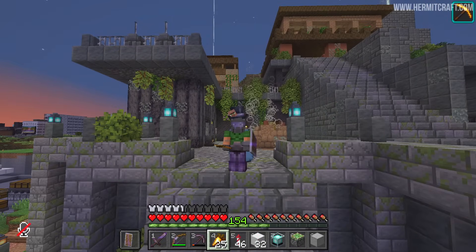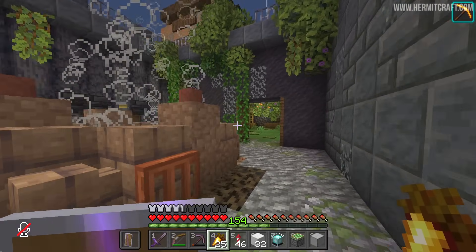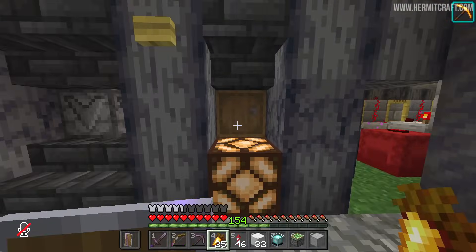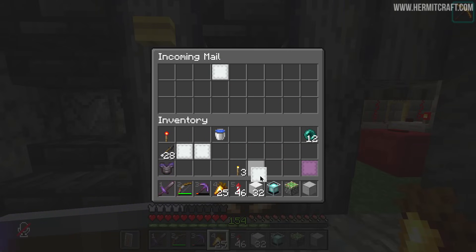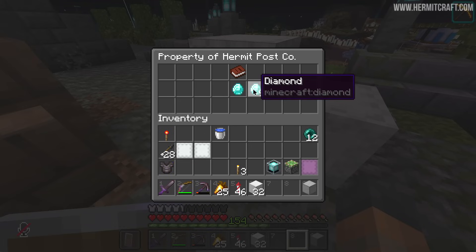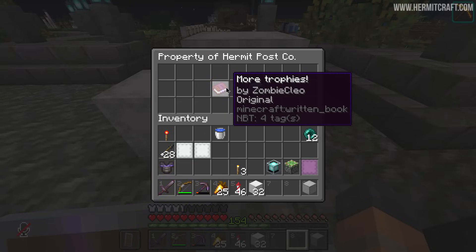Earlier in the episode I mentioned wanting to get my rooted dirt farm up and running, and as much as I want to, it's going to take a bit of time to explain and construct. I feel like just moving on to something else for a bit. There are some errands I've got to run, mainly involving the postal service. I've been sent additional stamps to send packages to the other hermits, and it looks like we've got two trophy updates to tend to. Ren has reached his 250 trophy and I'll need to refund him a diamond because we changed the price, and Cleo has made it all the way to 1,000 diamonds.